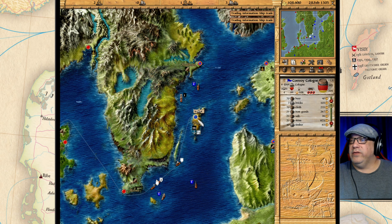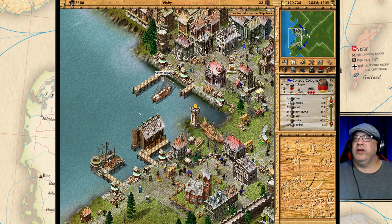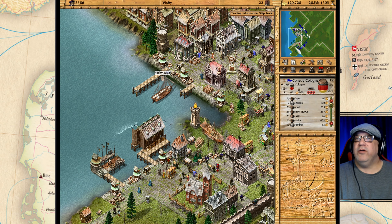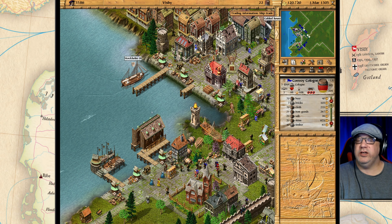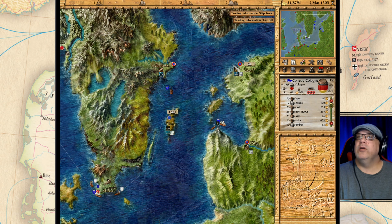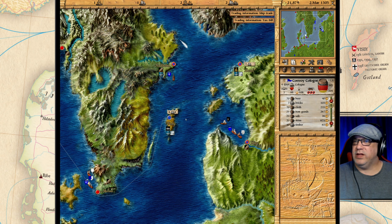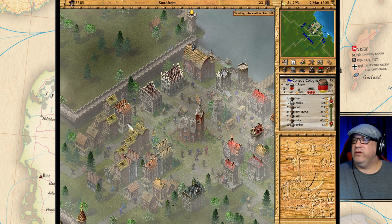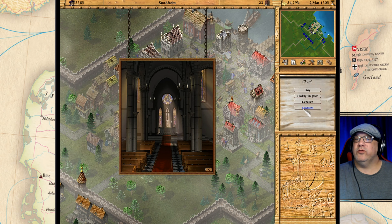Those guys are good. I want to make sure we're not losing money here. I'm going to wait until the taxes come in and we'll check out where we are, then we'll continue building some stuff. We got our tax bill and we are at 20,000 only — that's not very good.